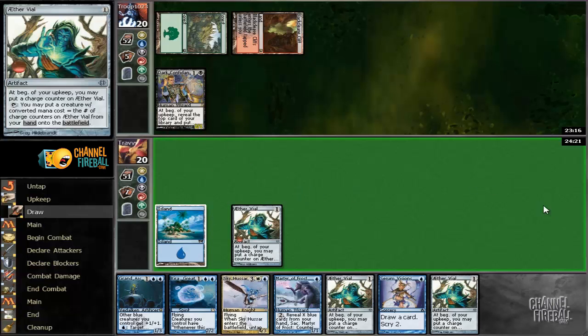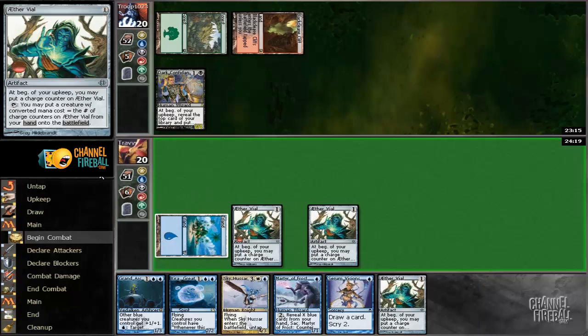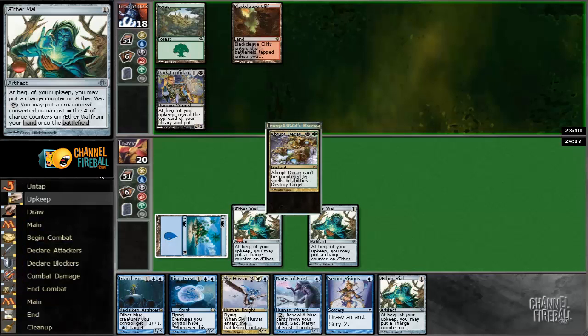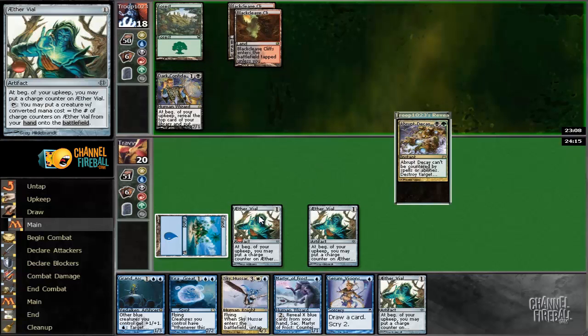Meanwhile we have an absentee opponent — perhaps they've got their hands full with some other things. Abrupt Decay — that's really obnoxious. Well, I guess we have a lot of Vials, but it sets us back a full turn.